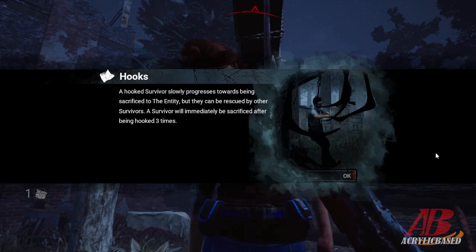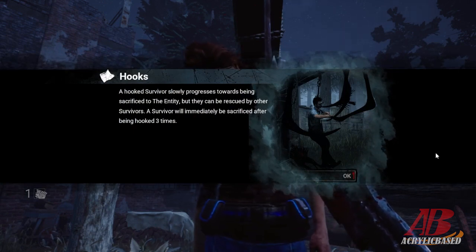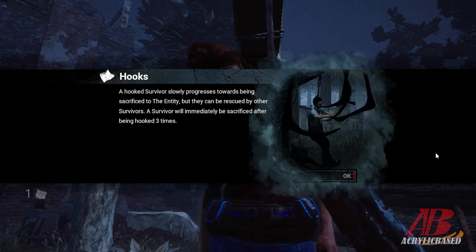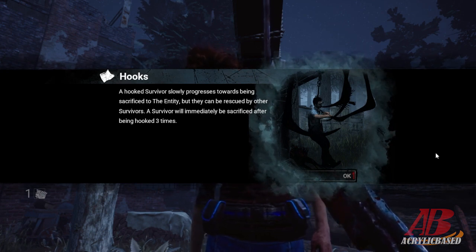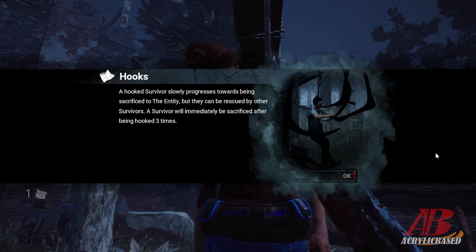Wow, that was loud. Hooking a survivor slowly progresses towards being sacrificed to the entity, but they can be rescued by other survivors. A survivor will immediately be sacrificed after being hooked three times.